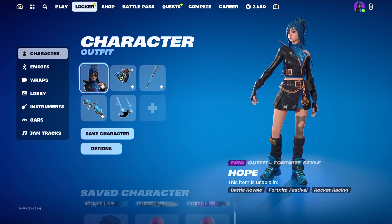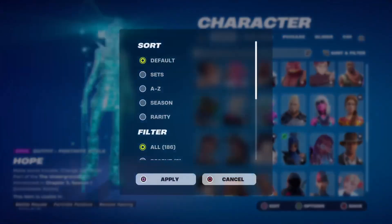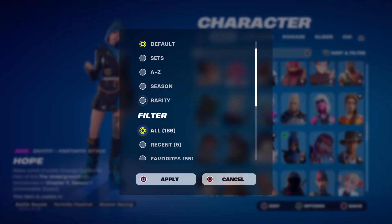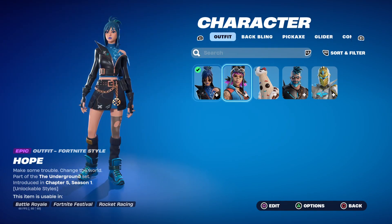So Fortnite just ruined the locker, because now it just looks completely ugly. Instead of just being able to go to recent, you also have to just hit the stupid confirm button now, which is completely just a waste of time.